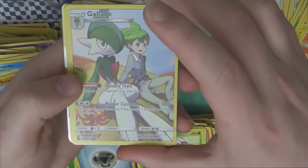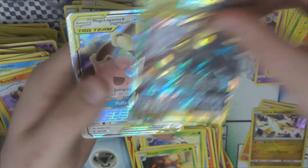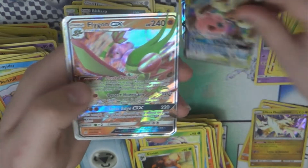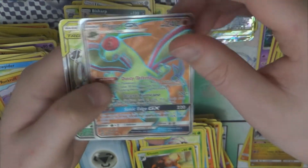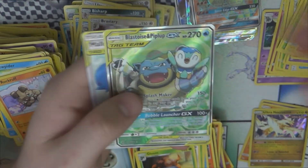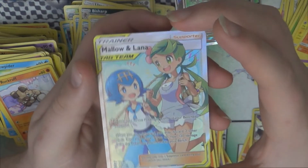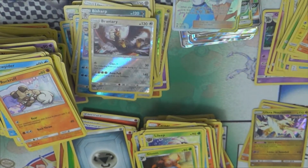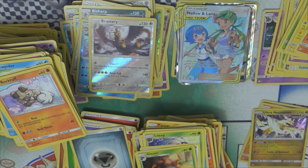So let's look at exactly what we got. Three character rares: Gallade, Magnemite, and Wishiwashi. For GXs: Reshiram and Zekrom, Mega Lopunny and Jigglypuff, Flygon, and Arceus, Dialga, and Palkia. For full arts: the full art Flygon, the alternate full art of Blastoise and Piplup — which looks really cool — and full art Mallow and Lana, which also looks incredible. Definitely my favourite pull of this box. Anyway, that's another Booster Box Wednesday — we'll have more videos up for you very soon and we'll be back again next week. Bye!